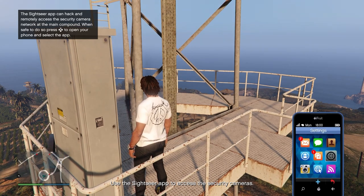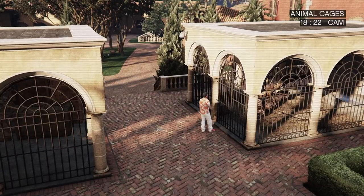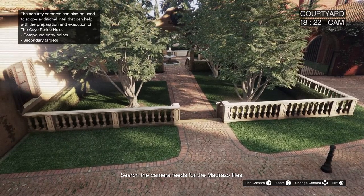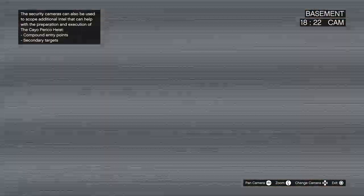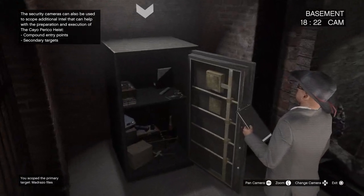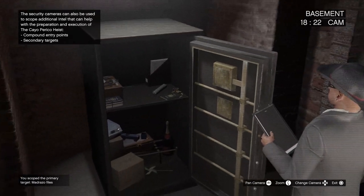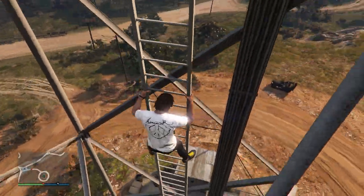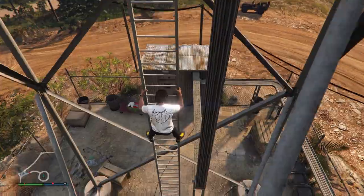Once you've done that, pull out your phone and access the security cameras. A mini cutscene will play but you don't need to pay attention to it. Then cycle through all the cameras left to right or right to left in order to find the Madrazo files and some secondary targets. I just barely found the Madrazo files.